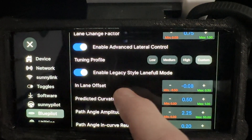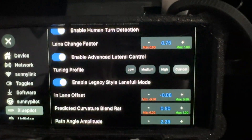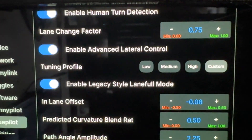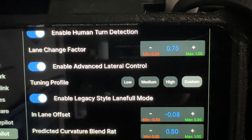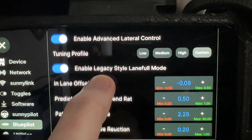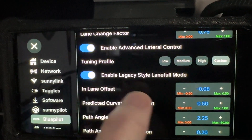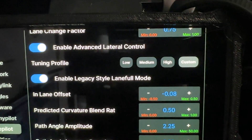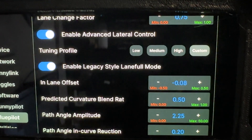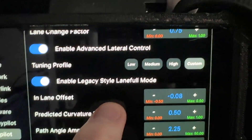If you turn on Enhanced Lateral Control, you then have the ability to choose a tuning profile. There are three presets — low, medium, and high — plus a custom profile. Low and medium are probably good for Q4 or KNFD vehicles like the F-150, Mach-E, and 2024 Escape. Medium and high are probably good for older vehicles like Escapes, Mavericks, and Edges that use the Q3 and CAM protocol.